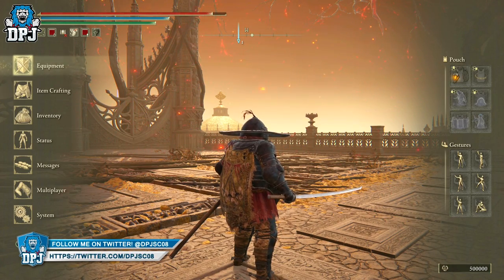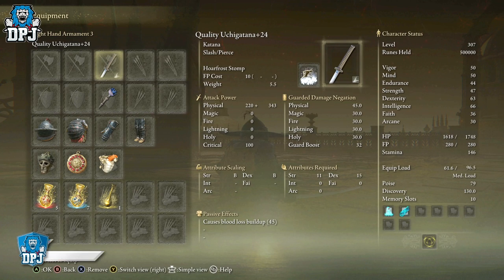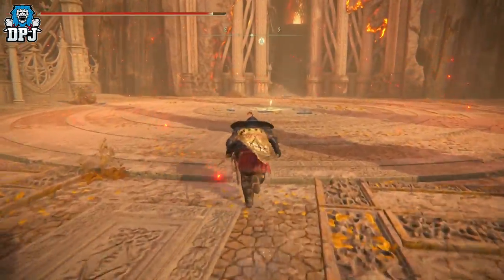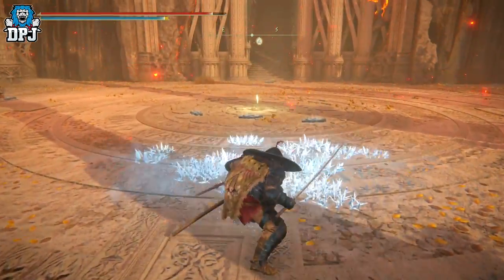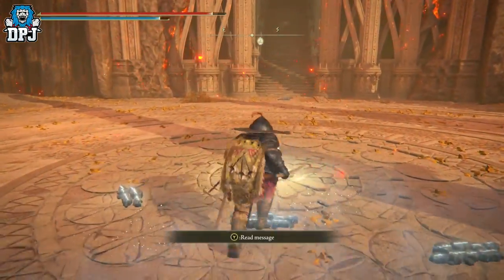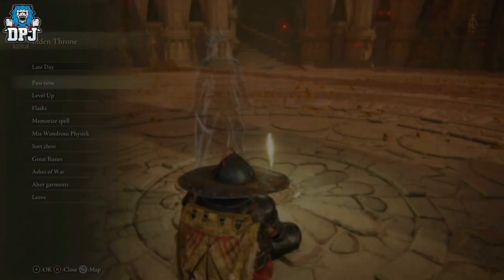For weapons, we only need a decent primary weapon. It doesn't matter what it is as long as it's leveled up and you can apply an ash of war to it, because we want to put on it the Hoarfrost Stomp. The Hoarfrost Stomp allows us to do big damage.